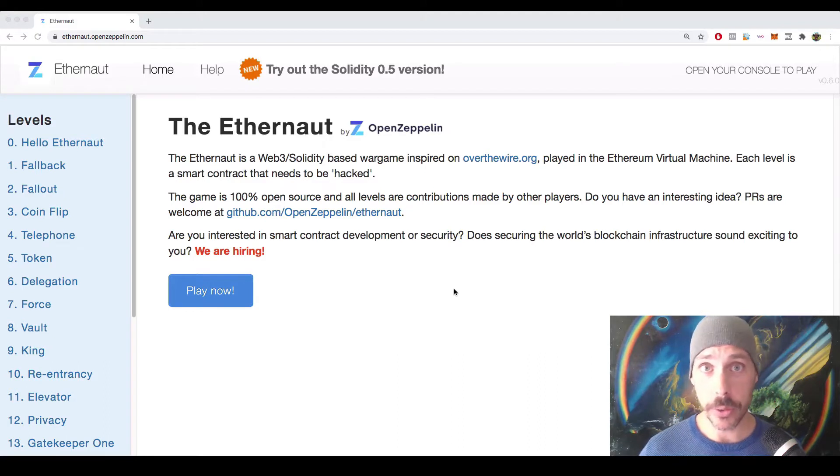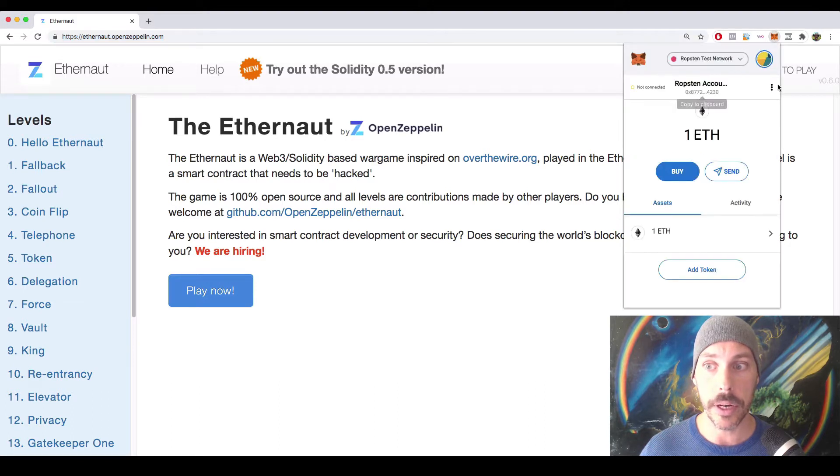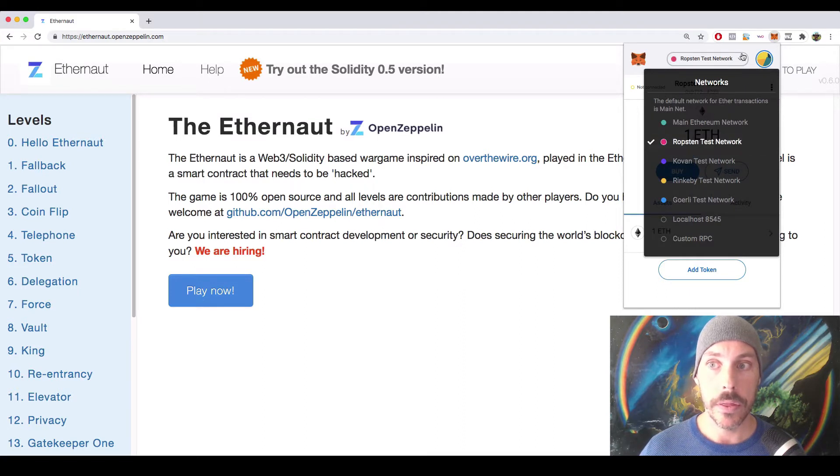The first thing I'd like you to do is point your Chrome browser to ethernaut.openzeppelin.com, and that's going to bring you to the game. In order to play this game, you need to have the MetaMask wallet installed in your browser as an extension. You also need to make sure that you point the network in MetaMask to the Ropsten test network — that's a test net, not the main Ethereum network. So make sure you have MetaMask installed and that you select the Ropsten test network.